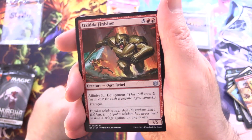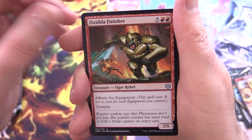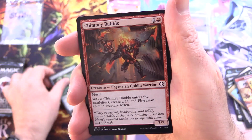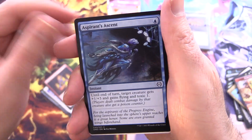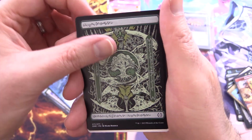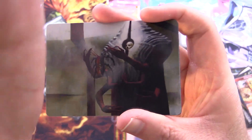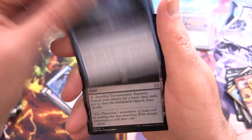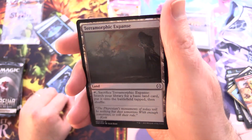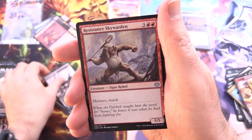We've got Oxidda Finisher, Sylvok Battle Chair, Chimney Rebel, a Goblin Warrior, Shrapnel Slinger, Crawling Chorus, Blade Graft, Aspirant Ascent, a Phyrexian Forest — good deal — and Vivisection Evangelist, yeah that is not creepy at all. We've also got a Game Plan — Battlebond from the list, been a while since I've seen that one — and a foil Terramorphic Expanse.